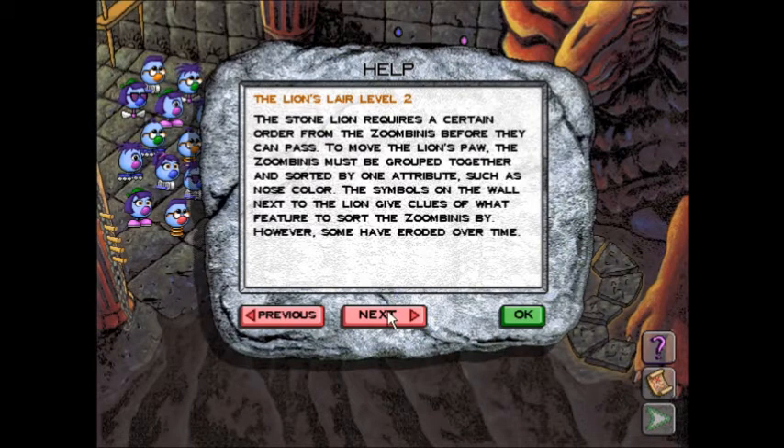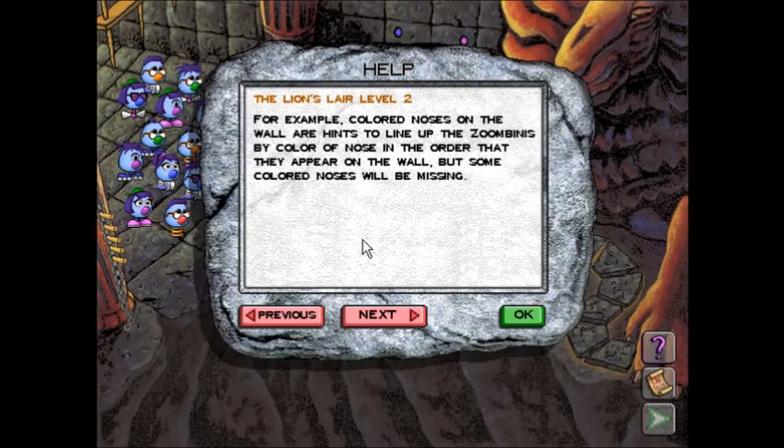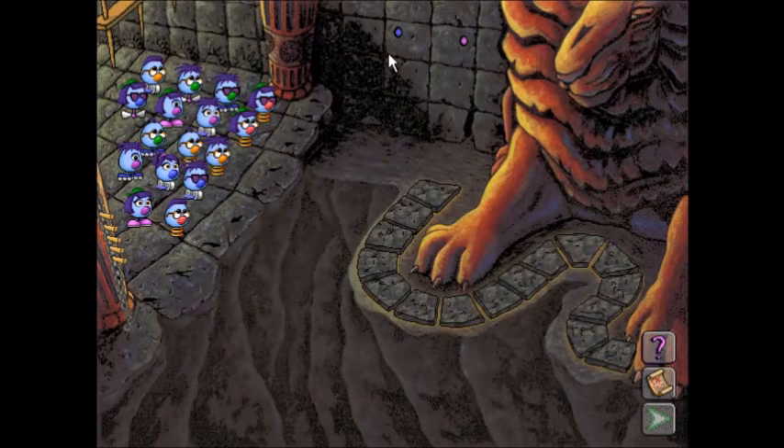However, some symbols have eroded over time. For example, colored noses on the wall are hints to line up the Zoombinis by color of nose in the order they appear on the wall, but some colored noses will be missing. As you can see, we've got the colors, but we only have two — blue and purple.